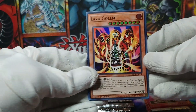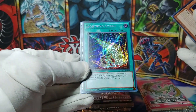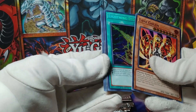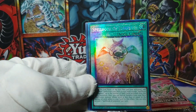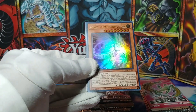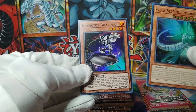Lava Golem super rare, Lava Golem — wonderful. Lightning Storm — okay here we go — secret rare Lightning Storm, and a Collector's Rare Spellbook of Judgment, a Galaxy-Eyes Afterglow Dragon, and an Inspector Boarder.